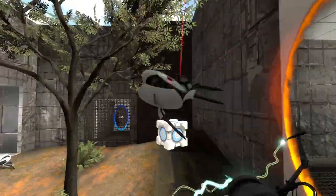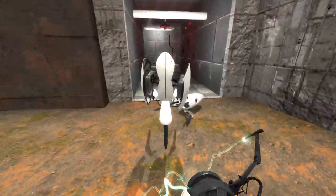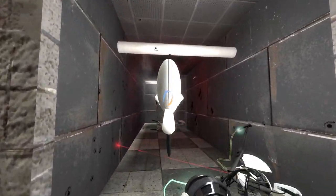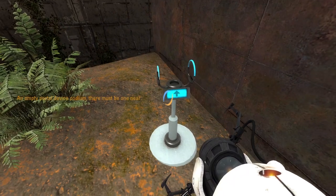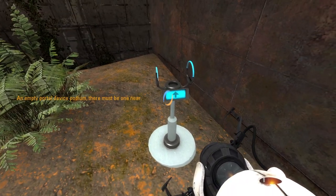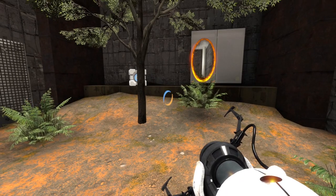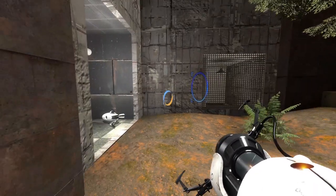Grab you. Let's chuck you down the corridor with your friends. In fact, let's get all of you out the way. I inspect you — an empty portal device podium. There must be one near. Somehow it launched itself over there.